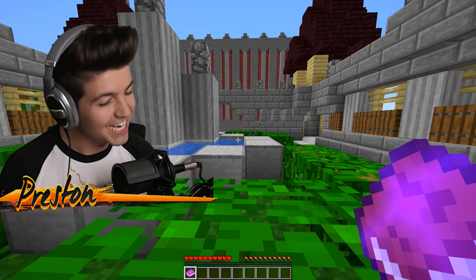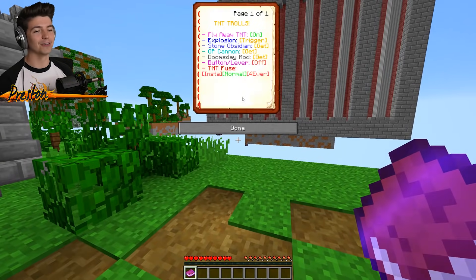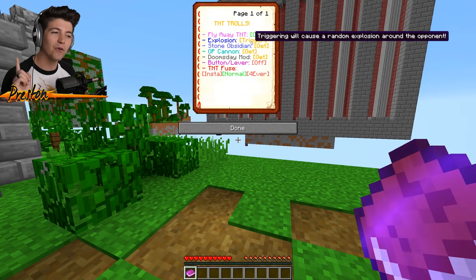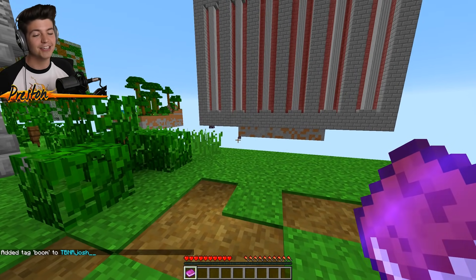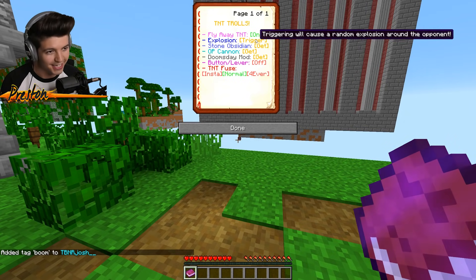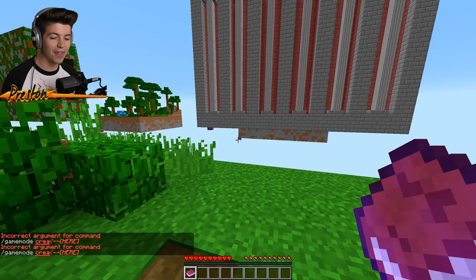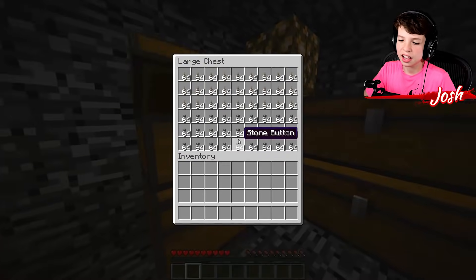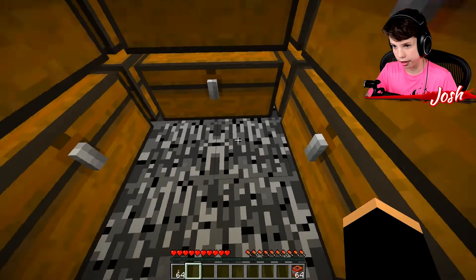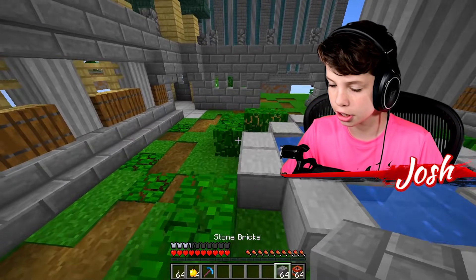Joshua hasn't caught on to anything going weird just yet, so we're on a new section of the map. This one's called Siege. We have got this button right here — I wonder how many times I need to trigger this before it ends up exploding Joshua, because it will just explode around him. I'm going to get some extra armor and an invisibility potion. Time to make the god-tier TNT cannon.